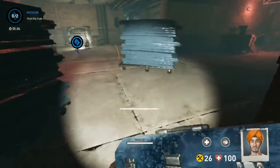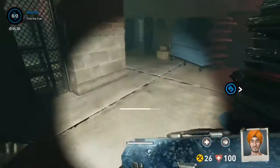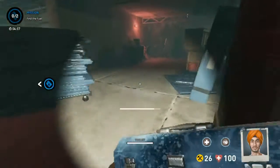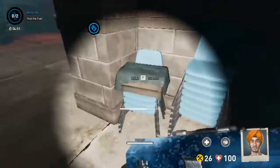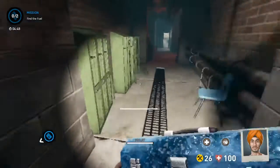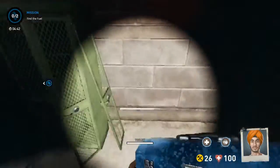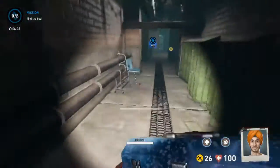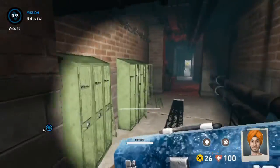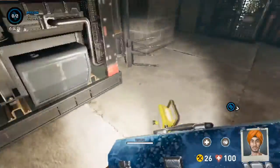We want one guy to stand around here to block these spawns. If we do that, the fiend no matter how he tries to position himself cannot spawn behind this mattress. If possible, we want one of the assaults or scouts standing around here to push back the fiend spawns. Note that the fiend will still be able to spawn in corners and on top of these boxes. The further you can push the fiend back, the longer it takes for him to stop the fuel delivery.